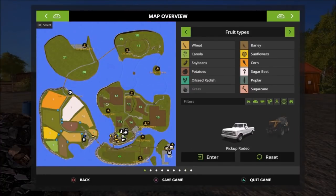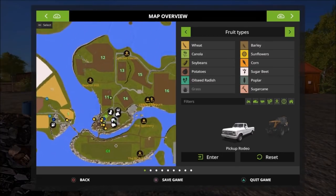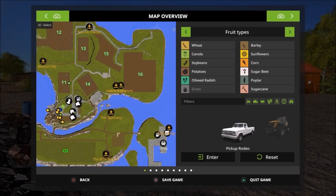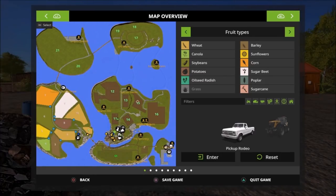What I've heard is that the trees don't change with the seasons yet, but I'm pretty sure that's going to be coming very soon. Your shopping area is everything — it's like in a port or dock. You start off with fields 12, 13, 15, 16, 14, 11, 1, and G1 is your grass field, and 17, 18, 19, 21, and 20 — these are probably grass fields too.